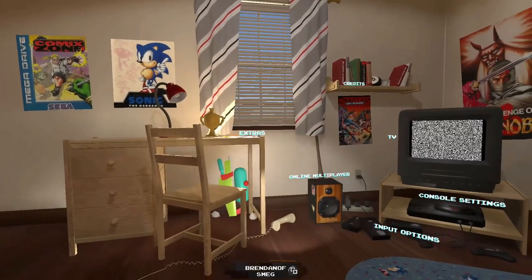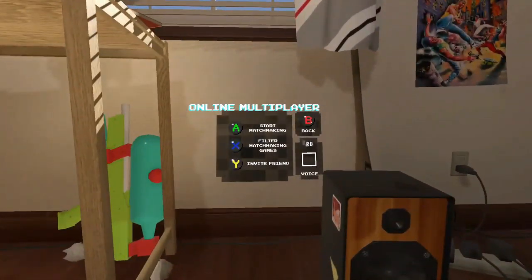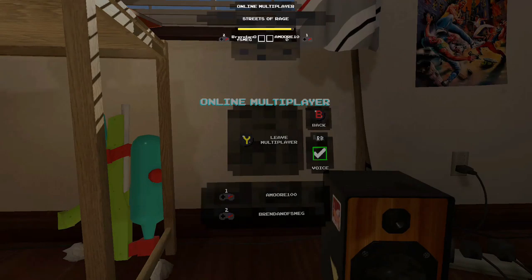Next we jump into online multiplayer. Most of these games have an online component, which is very cool — you can finally play them with people who aren't sitting next to you. You can choose your game and find online opponents, but I like to set it on random search and it will find any game that needs a player close to you. For example it found Streets of Rage — I can just press X and it will jump me straight into the game.